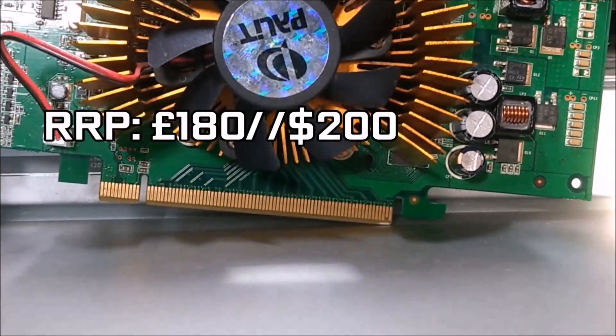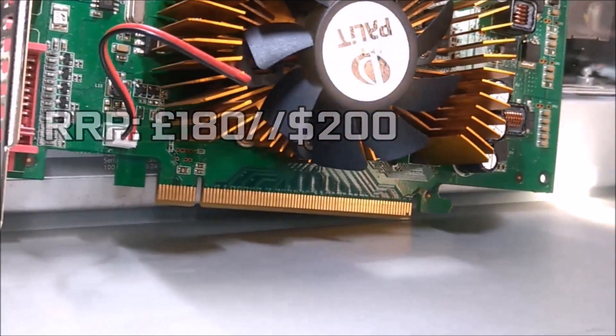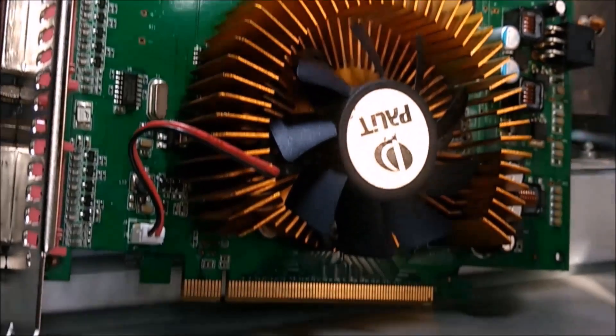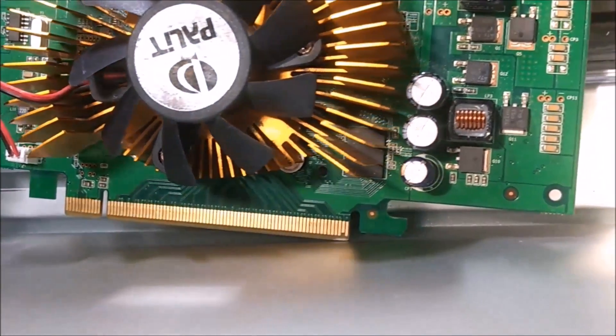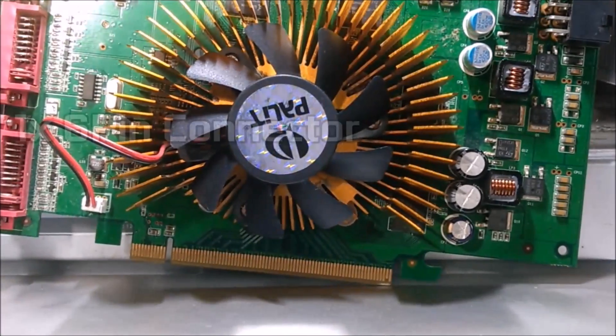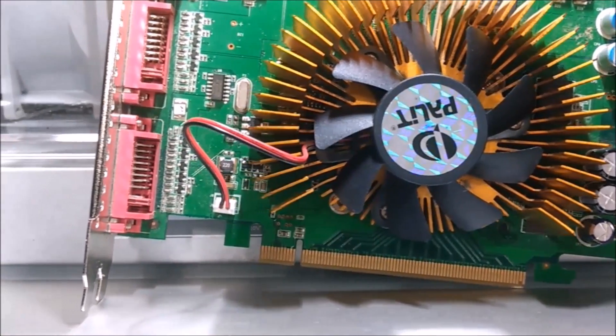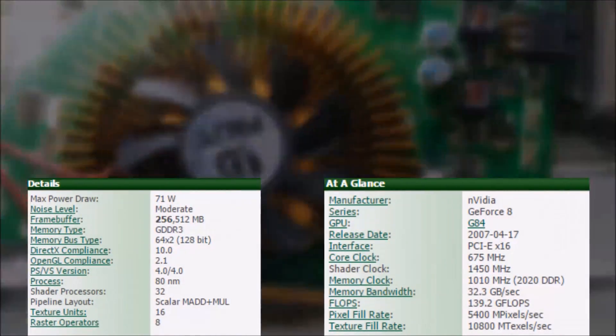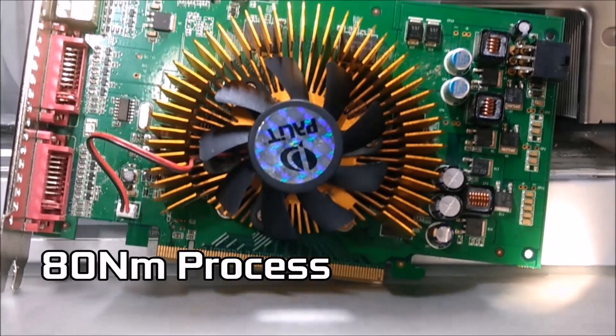Originally retailing for around $200 USD or £180 upon its release in April 2007, the card had quite a hefty price tag due to weak price-to-performance that plagued the market at the time. The card does need one 6-pin connector to supply its TDP of 71W. More specifications will be shown below. The card was released on a 90nm process and came with many variations.